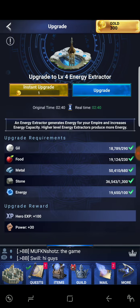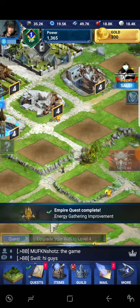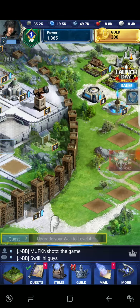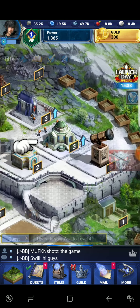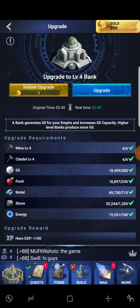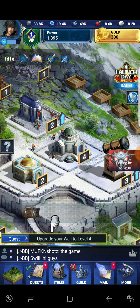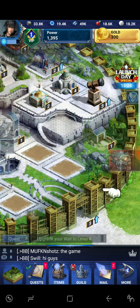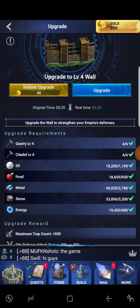Let's get the extractor to level four. If you upgrade in order you'll never run into that problem, but if you do, it's all good. Let's get our watchtower up to four if we can — nope, gotta get the bank first. And our wall — gotta get rid of these wooden-looking walls, they look like crap.